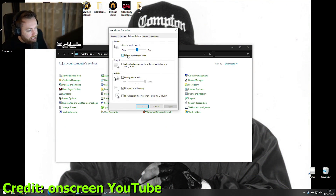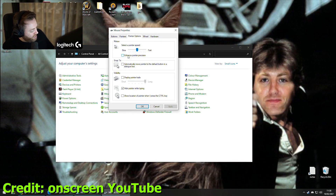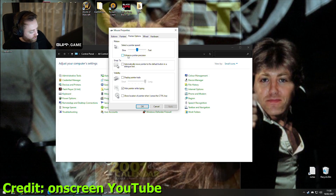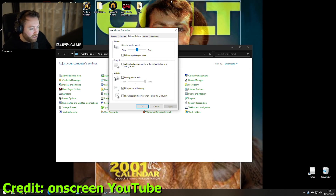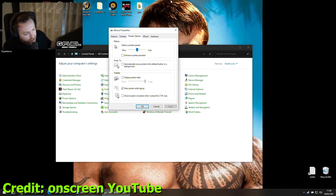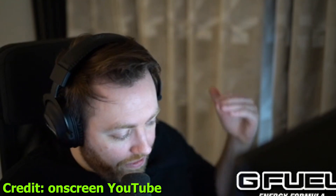This only applies to games that do not use raw input. You're probably going to ask: what is raw input? There are two ways to grab data off your mouse. There's the normal way, which is through Windows — Windows looks at your mouse and checks if you're moving it. That's just normal input, sometimes called direct input. Pretty much all older games use this method of capturing the mouse through Windows, so these settings would apply — turning them on or off would affect you in-game.